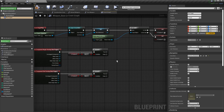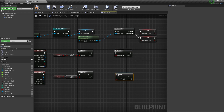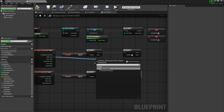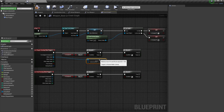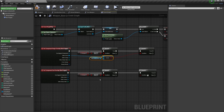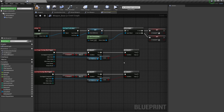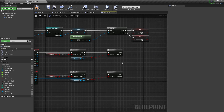Next we want to check if the overlapping actor is indeed us, so get another Branch — hold B and click anywhere on the graph. If the weapon is not equipped, we'll check Other Actor with a double equals sign: is it equal to our hero reference? We don't need to hold Control for that because it's going to be a getter component. Do the same down on the end overlap — plug in Other Actor, not Other Component. This ensures we don't fire the script if, say, an enemy walks past the weapon.